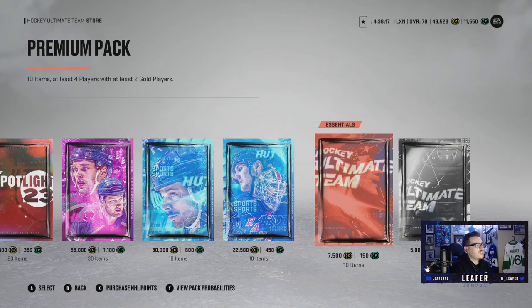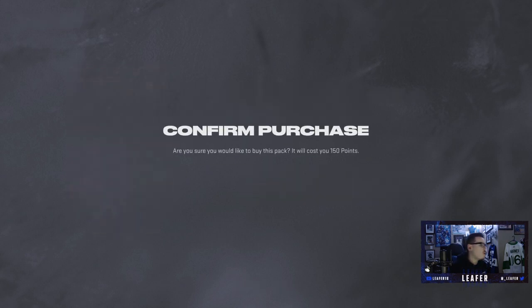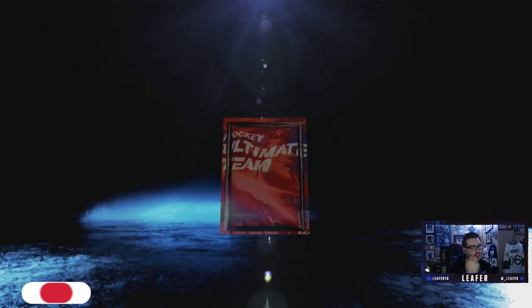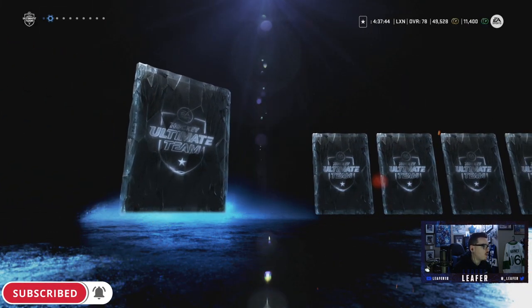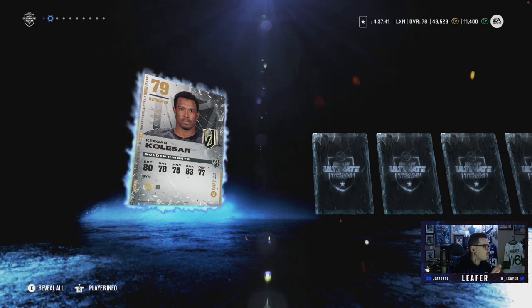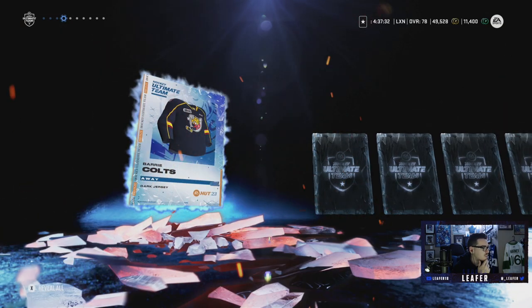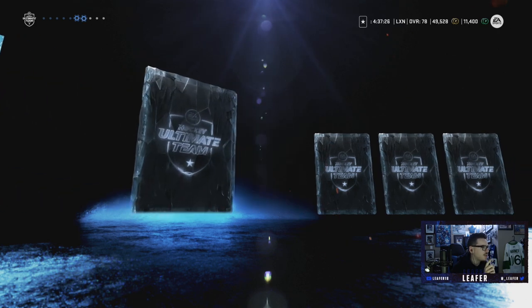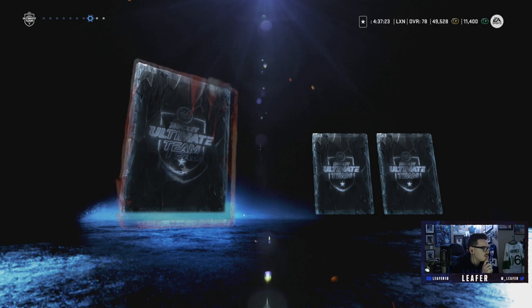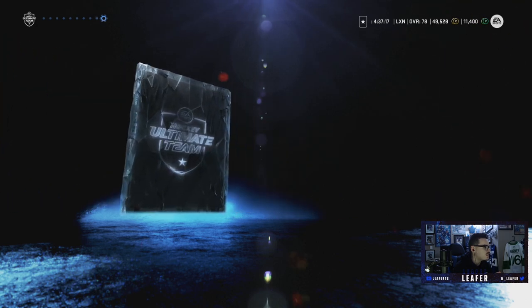We've got one gold pack to open. Before we open it, the odds show 5.1% chance of an 83-plus — interesting. Any gold player essentially helps out our team right now in the early stages of the series. We get Keegan Kolsar — our left-handed side is filled up with gold players already, so he's interesting. A silver lefty, Michael Kempney, can actually help — we do need left-handed defensemen. There's another goaltender, which won't help us.